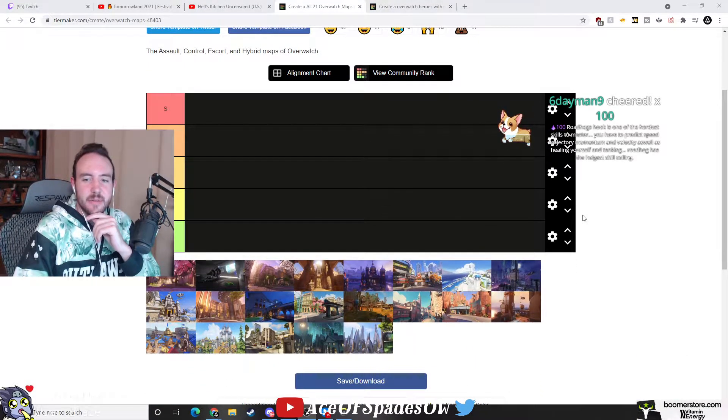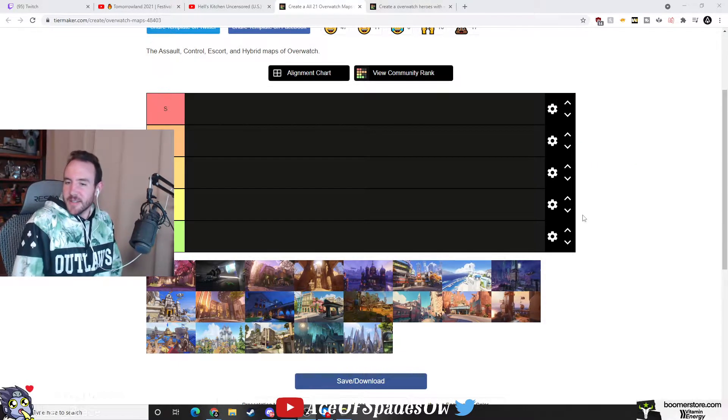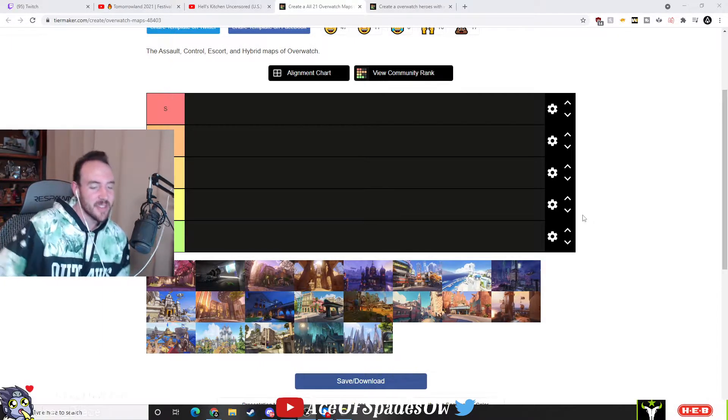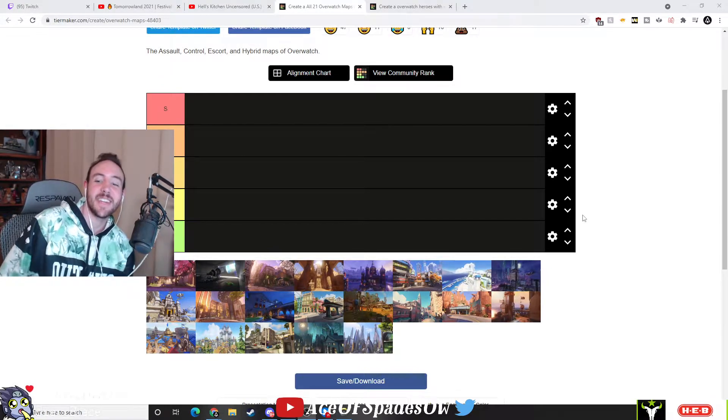Map tier list! Roadhog's hook is one of the hardest skills to master — you have to predict speed, trajectory, momentum, and velocity, as well as healing yourself. Look at all that — it has the highest skill ceiling. Definitely one of the highest skill ceiling heroes. Yep, I agree.